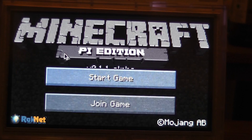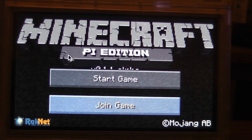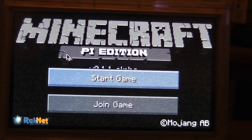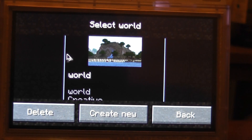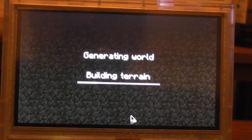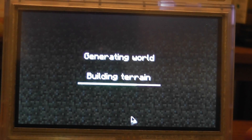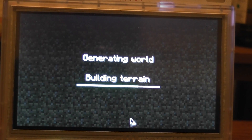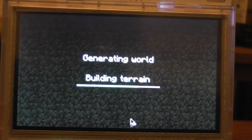Boom — we now have Minecraft Pi Edition on the pocket chip. We can actually host a local session between pocket chips, but as I only have the one pocket chip, we'd have to click Start Game. You can see I've already created a world, but we can create a new one just to show you how fast it loads. And there is a reason why we have the stand there today, as opposed to usual — it's not just to make this a little bit easier and to stay in one place, it is for a perfectly valid reason and you'll see in a moment.